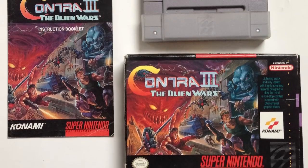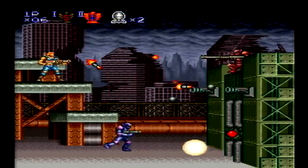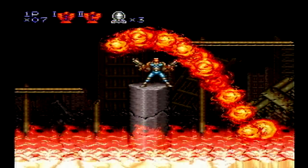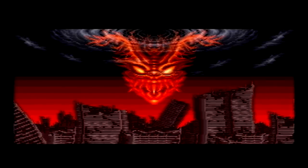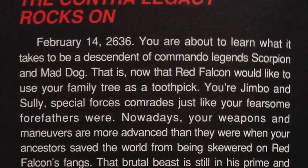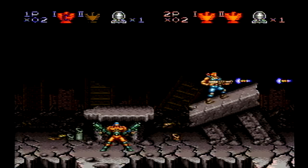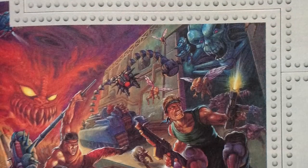Contra 3: The Alien Wars was developed by Konami and Factor 5, and released on the Super Nintendo in 1992. This is the third console iteration in the Contra franchise, overhauling the run-and-gun action series with improved graphics and gameplay. Set in the distant future, the alien invaders that were defeated in the previous games have decided to launch a full-scale alien war against mankind on Earth. Jimbo and Sully, descendants of our previous heroes, must take the aliens head-on to destroy the imminent threat.